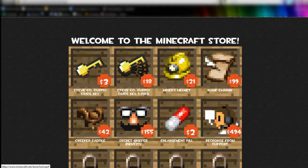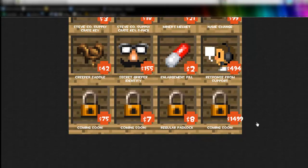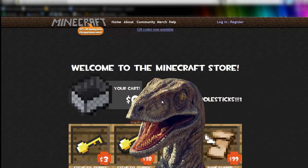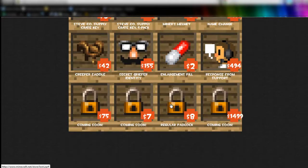There's a response from support and a creeper saddle, and there's a ton of 'coming soon' things down here. So let's just order a Steve Co supply crate key for opening that box — so three dollars — and let's just proceed to checkout. Oh my god! So that's that little part of the easter egg.